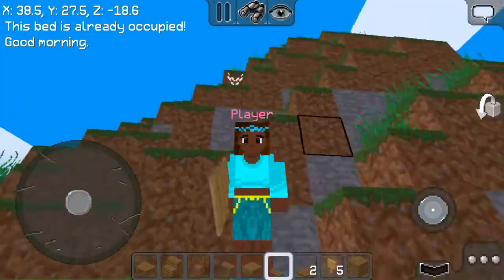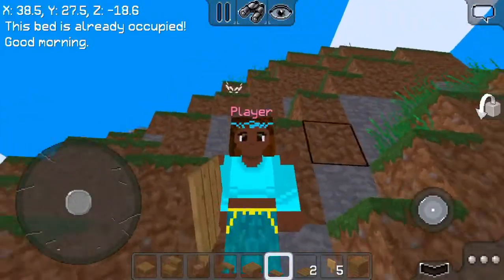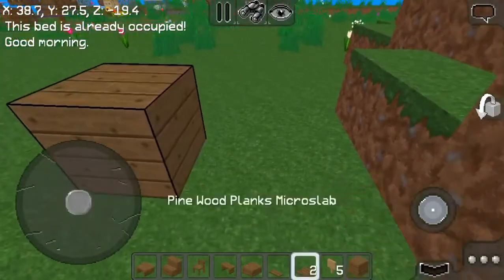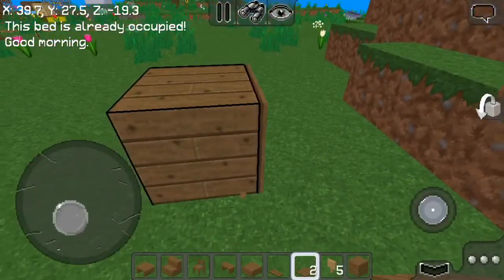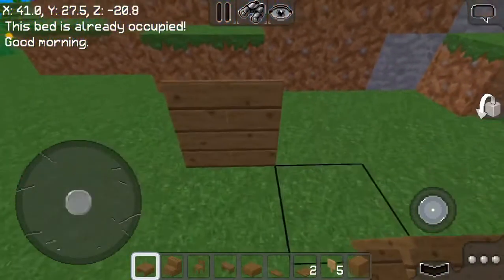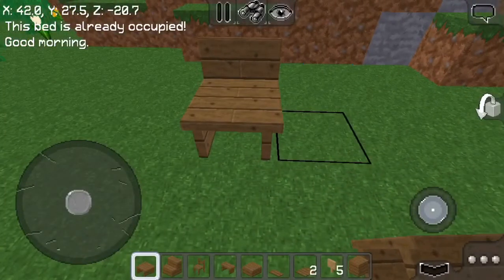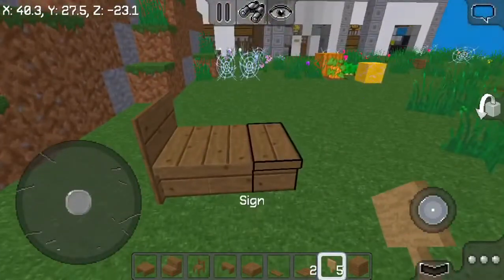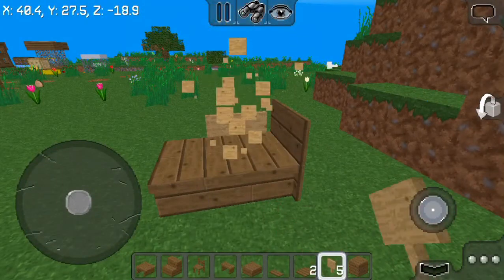The next chair is a pool chair or a beach chair. First you gotta put a block and put the micro slab at the back, then remove the block and put a pine tiny table and a pine bench, and put some signs on the sides.